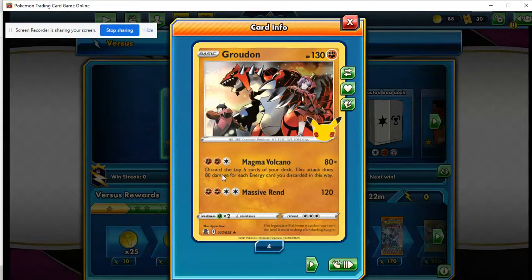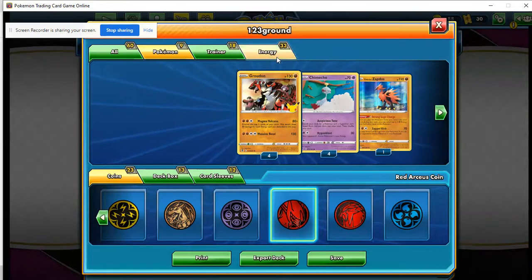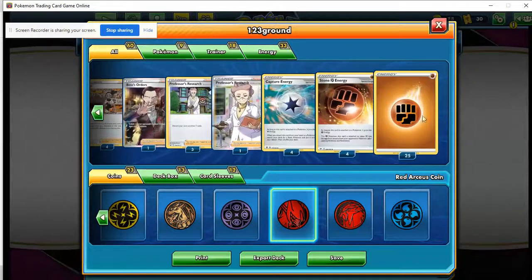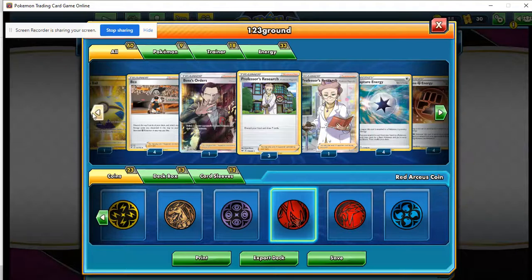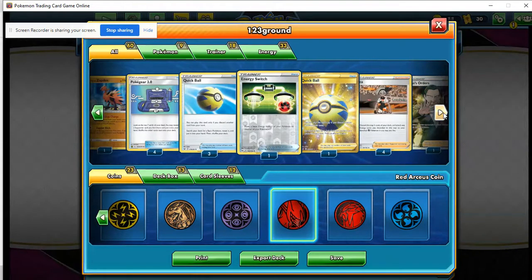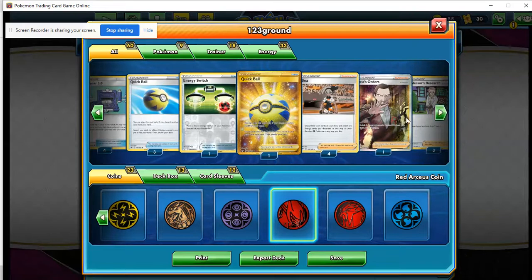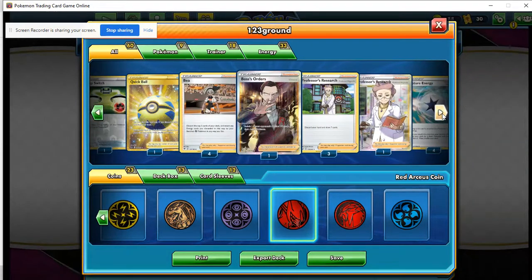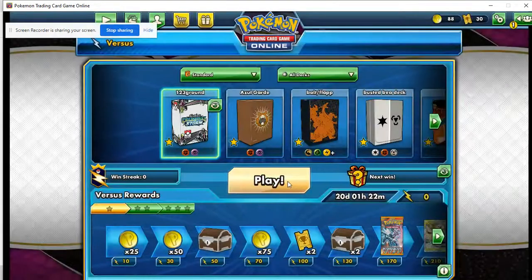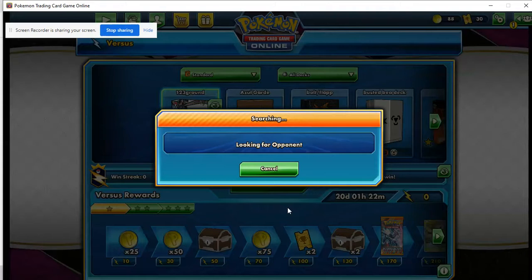Groudon has the Magma Volcano attack for two Fighting and one colorless, which is important because it means we only need to hit two energy off Bay. If we use a Capture Energy, you discard the top five cards of your deck and it does 80 damage for each energy card discarded. We play 33 energy, so it shouldn't be too hard to get easy two-hit KOs on Pokemon V-MAX. The rest of the list is four Quick Ball, one Energy Search, four Bay, one Boss's Orders, four Professor's Research, four Capture Energy, four Stone Fighting Energy, and 25 regular Fighting Energy.